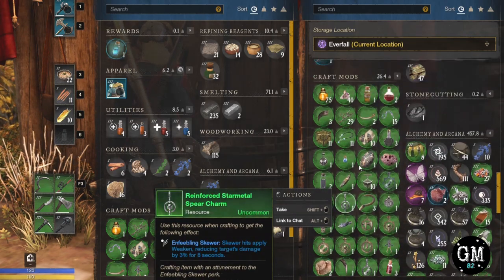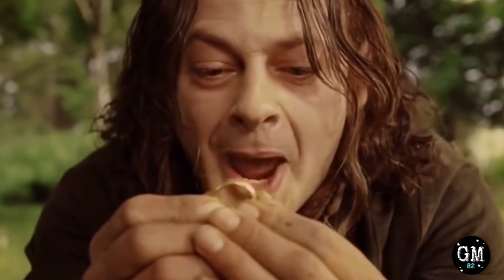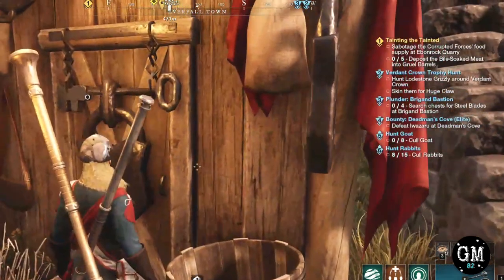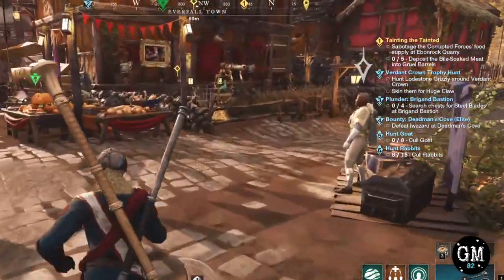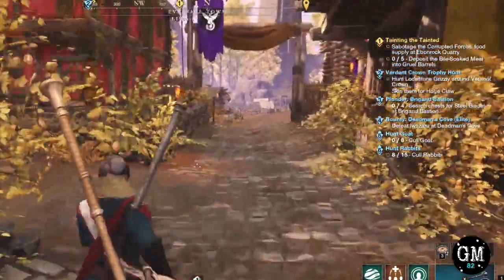If you were like me when I first started New World, I was overwhelmed with all the items that I started accumulating in my storage. I had no clue what 95% of these things did, but out of fear of throwing away something valuable, I held on to everything. Eventually I learned what most things did, but crafting mods still confused me and I had a lot of them. So I did some research, played around with crafting, and figured I'd throw out a quick video to give the basic overview of crafting mods to possibly save people the boring grind of searching the internet for answers.